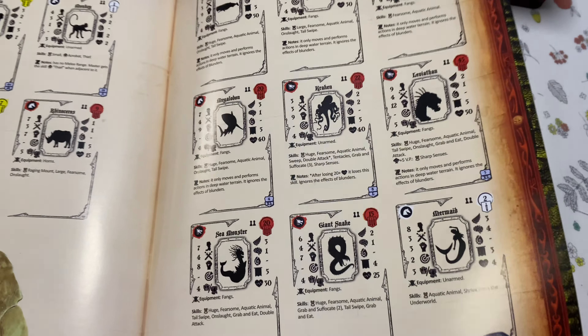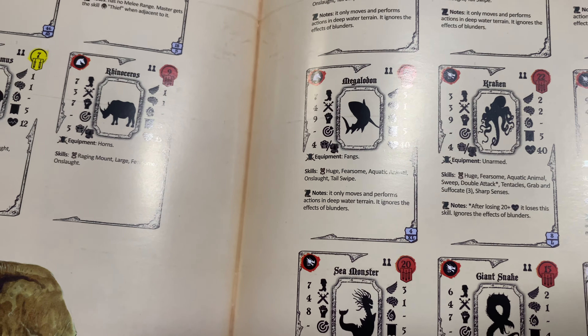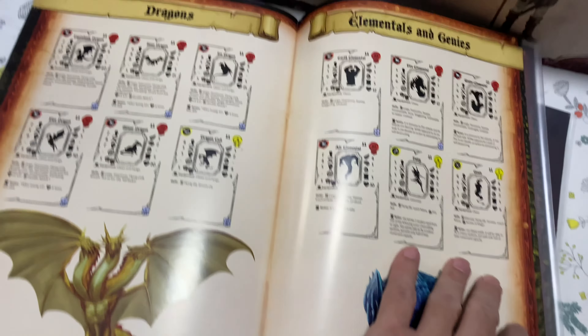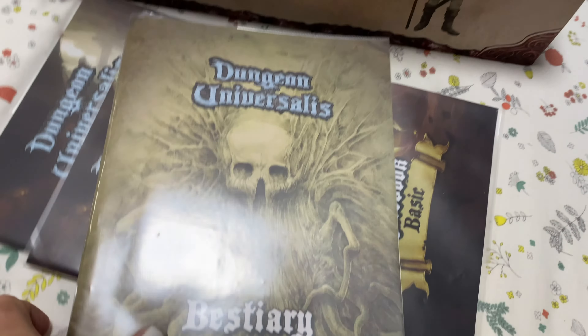There are giant snakes, sea monsters — this megalodon, which isn't even a shark, it's a prehistoric shark. Plenty of very nice monsters to go through. And that's the Mystery Book 1.